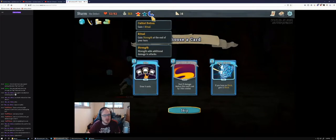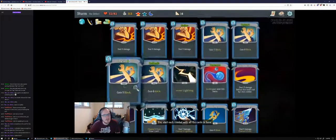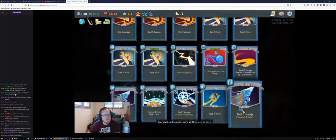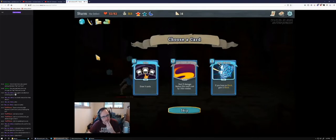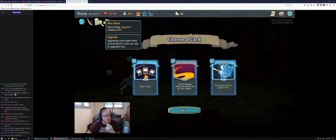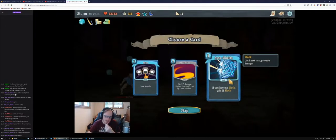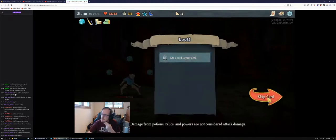Cultist Potion is really nice. Skim, Streamline, Auto-Shield — look at our deck. Five, eight, eight. Oh, we have two upgraded Defends! We actually have good block right now. Auto-Shields is not a great card — it doesn't do anything if we played any other block cards, and if we're evoking a frost orb mid-turn, Auto-Shields doesn't do anything after that. I think we're fine against Hexaghost without it — you can just skip all of those.